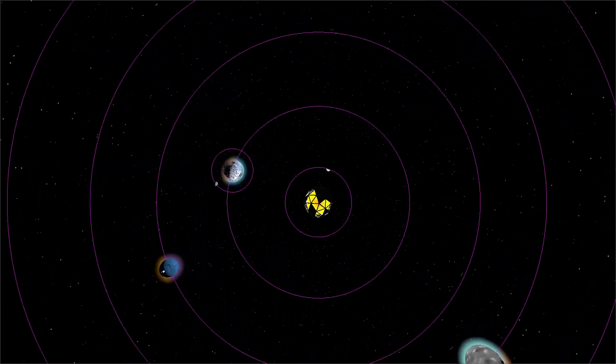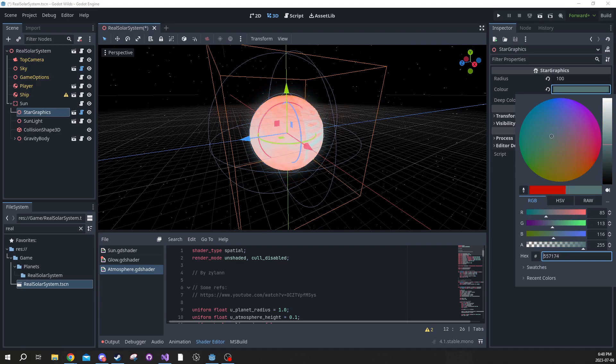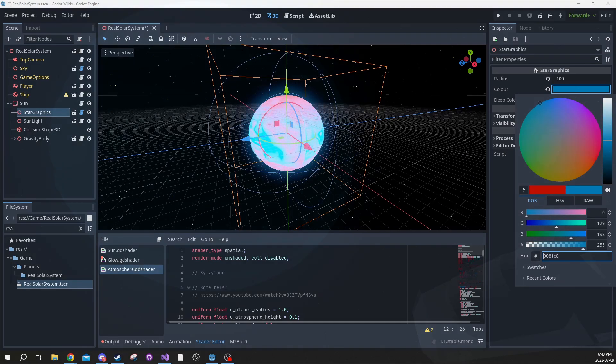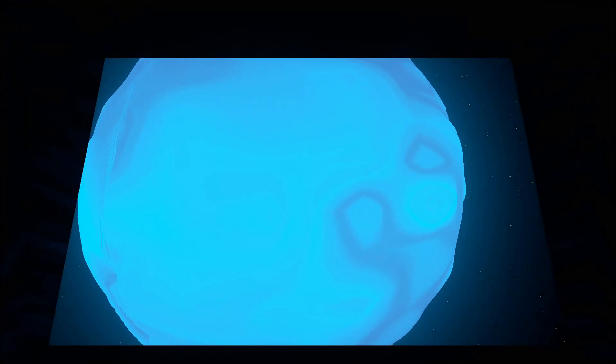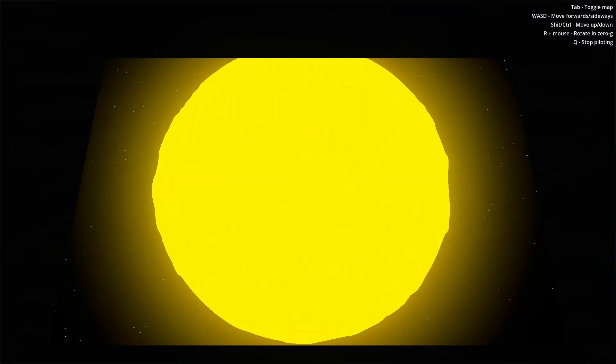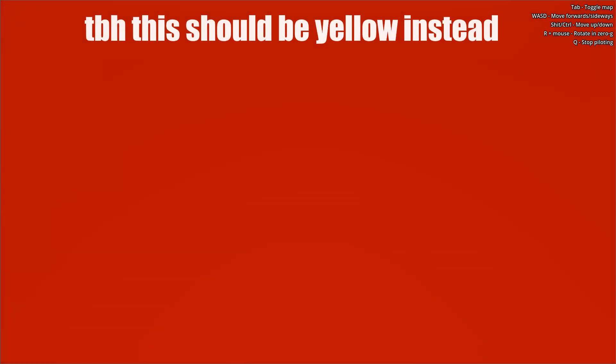Continuing on with the theme of making it easier to make planets, I created an object to wrap the appearance of stars. Here I can set the colors and sizes of the stars and see them update directly in the editor. I forgot to change the surface size of the star though, so now I'm walking around inside of it. I used a fog volume node to make it so that if you are inside a star, you can't see anything. In the future, I plan to have stars kill you when you go inside them, because that's how stars work.